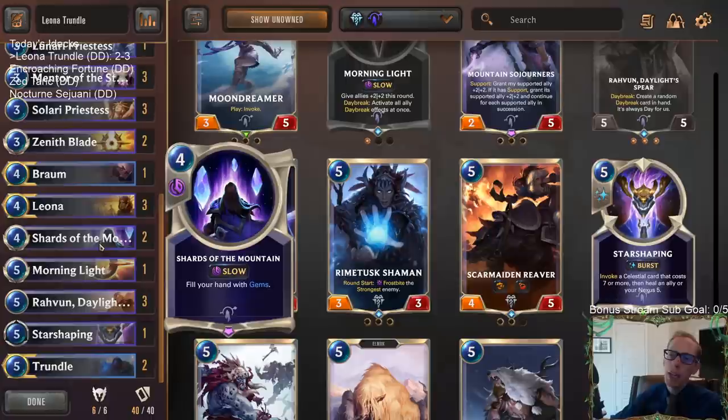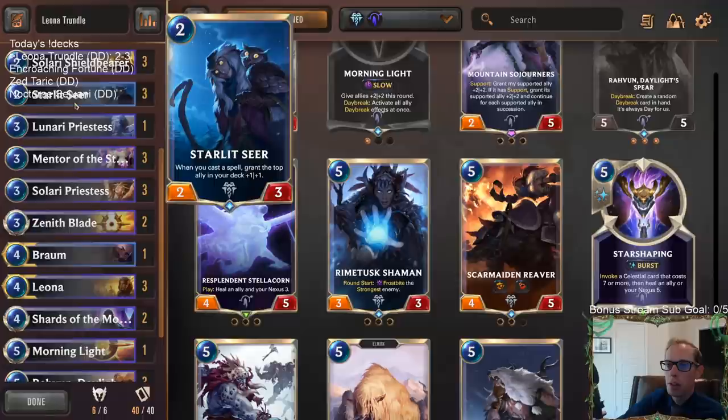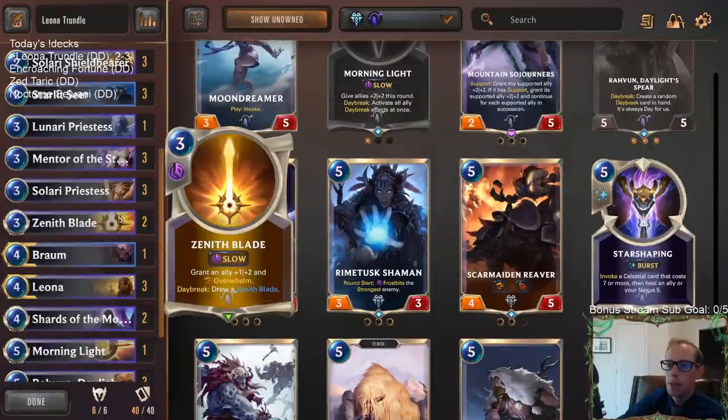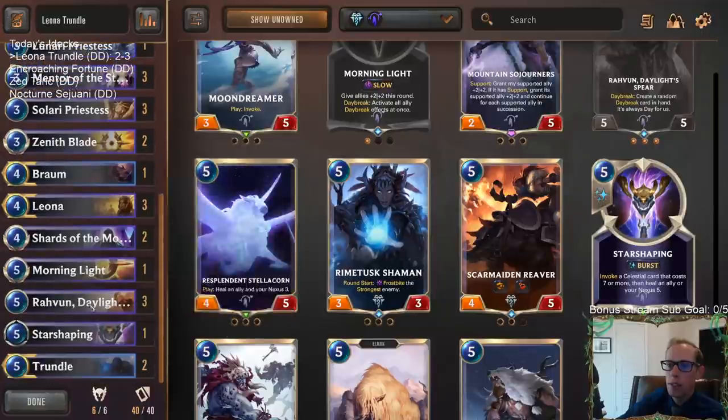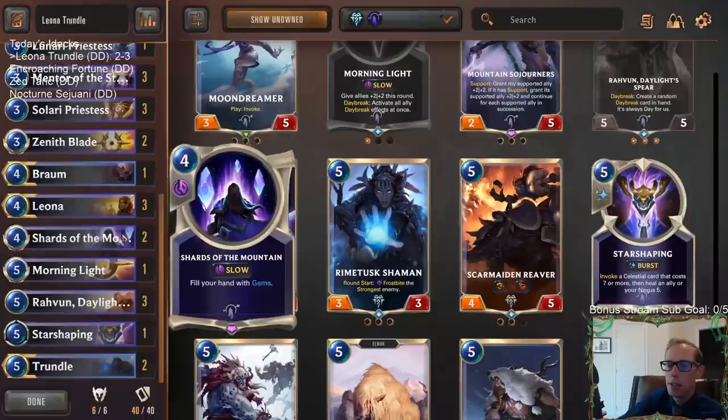You could probably tell through those games that this was my first time playing Gems - especially game four against the Bilgewater deck. I didn't play the Gems perfectly - I was too patient on some of the Gems. That was a learning experience. The Gems did look pretty strong, especially with Starlet Seer. I don't like Zenith Blade - it looked pretty bad. However, I'll admit this card can be quite valuable getting a 20-20 with Starlet Seer and all the Gems, so I do understand playing it.